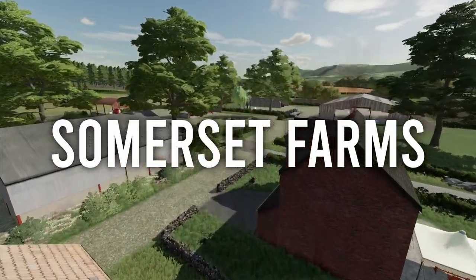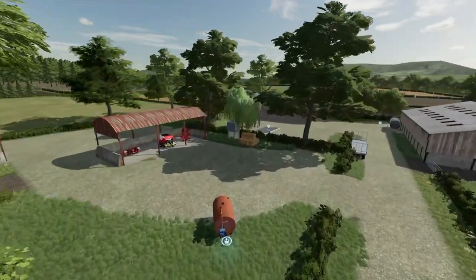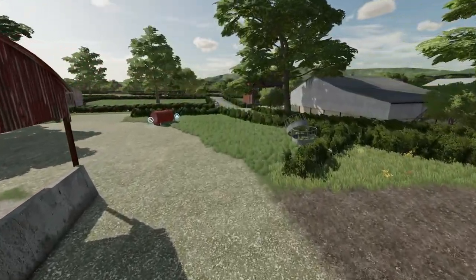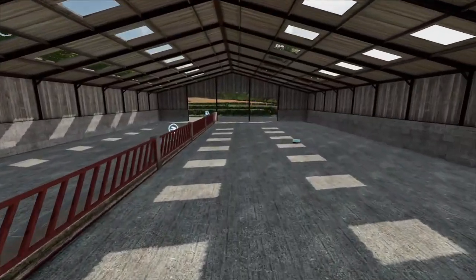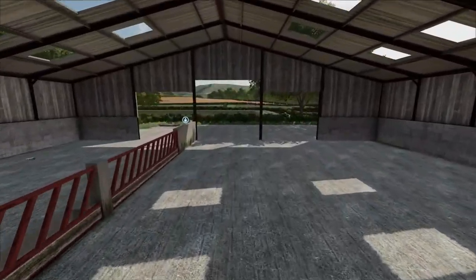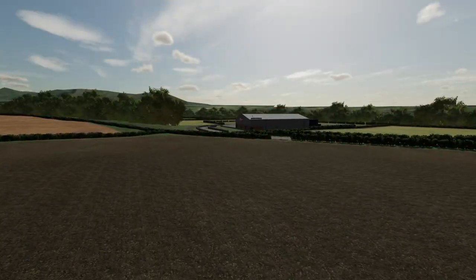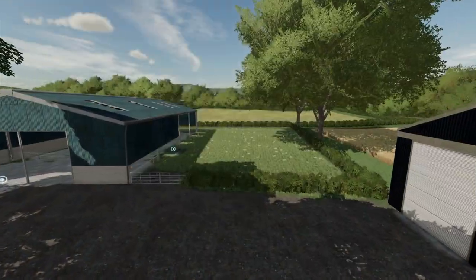This map is based on various places across the UK — it's not on a specific location. There are over 50 mixed fields which consist of grass and arable fields and they all vary a little bit in size. There are 5 different animal yards with a mix of different animal types you can choose from, and the animal yards also vary in size. With it being a British map, it's got multiple features to reflect this, one of them being that it's got British number plates on vehicles across the map, which is a really cool feature.